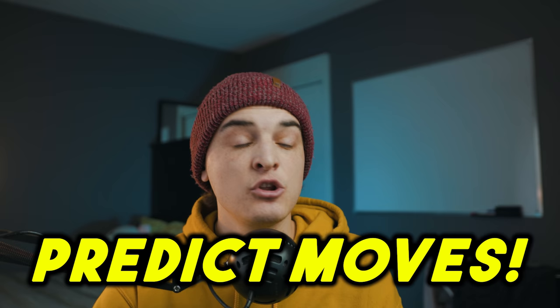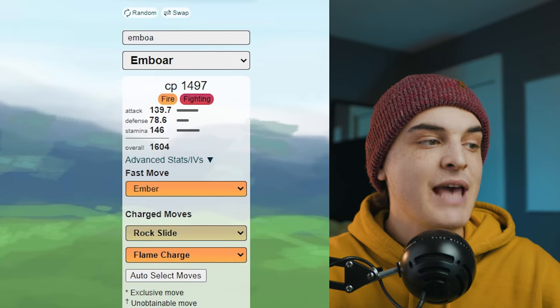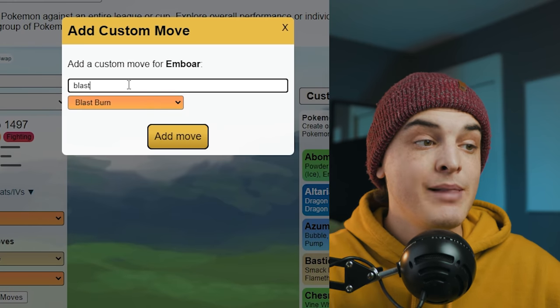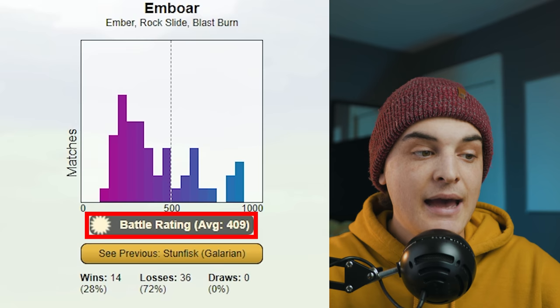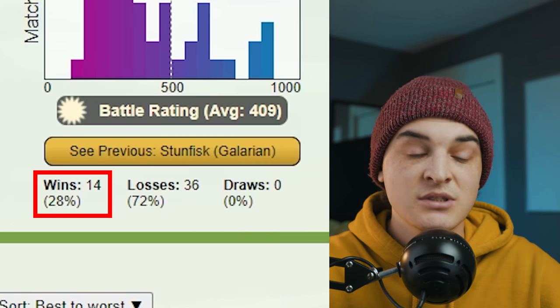You can also use multi-battle to predict future movesets. For example, Emboar might get Blast Burn — you can input Emboar, go to charge moves, choose 'other,' add a custom move for Blast Burn with all its stats, then hit battle. Results show Emboar with Ember, Rock Slide, and Blast Burn gets an average battle rating of 409 against the Great League meta — losing 72% of the time, winning against only 14 Pokémon.